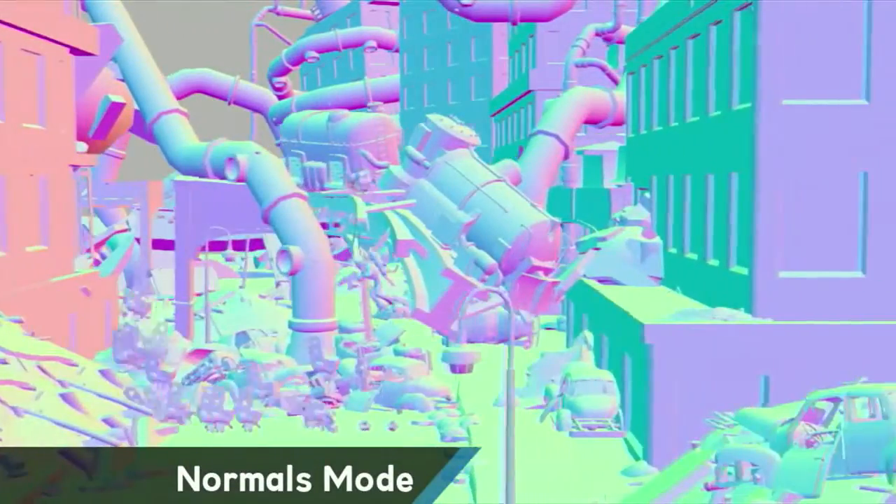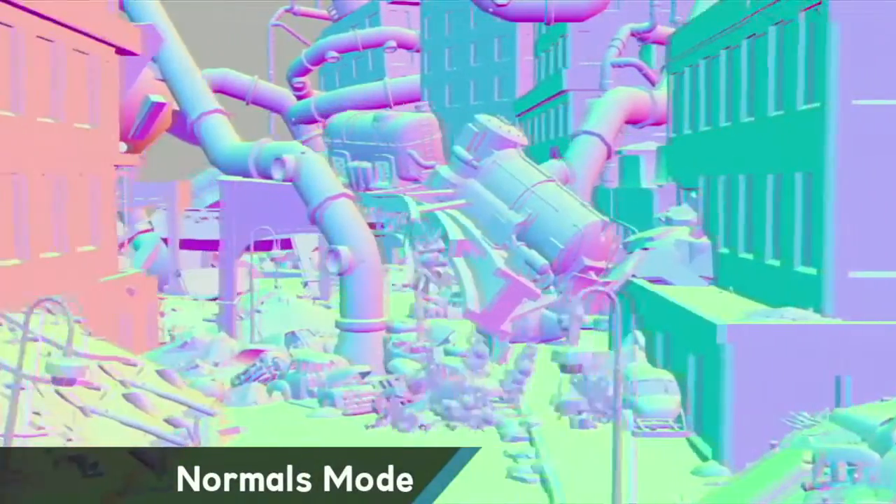This mode shows geometry normals, which can help us see what's going on when surfaces get turned inside out in 3ds Max.